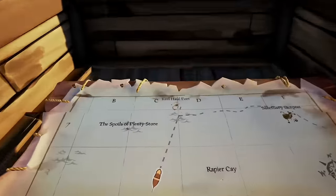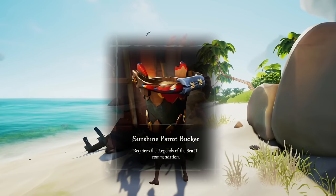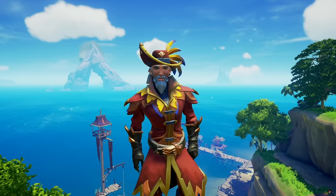Did you know that if you visit just one island — Crescent Isle, west of the map — and read a book there, you will unlock the blunderbuss, cutlass, eye of reach, flintlock, banjo, concertina, drum, hurdy-gurdy, compass, fishing rod, pocket watch, spyglass, bucket, lantern, belt, boots, dress, eye patch, gloves, hat, hook, jacket, peg leg, trousers, cannons, capstan, figurehead, wheel, hull, sails, and flag from the Sunshine Pirate set.